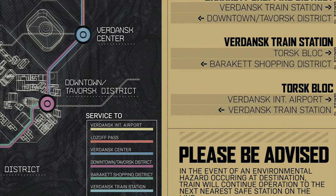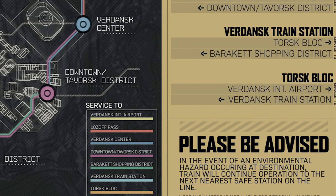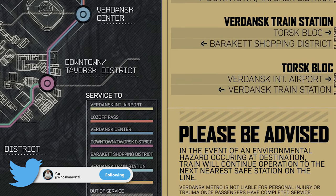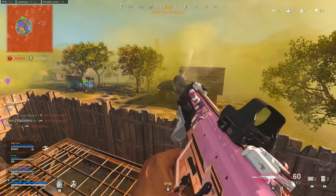Something else worth noting on this map: in the bottom right it says 'Please be advised — in the event of an environmental hazard occurring at a destination, the train will continue operation to the nearest safe station on the line.' Basically, the train is not going to run into the gas.